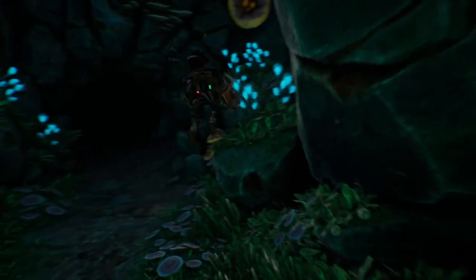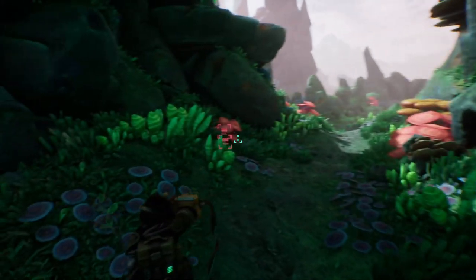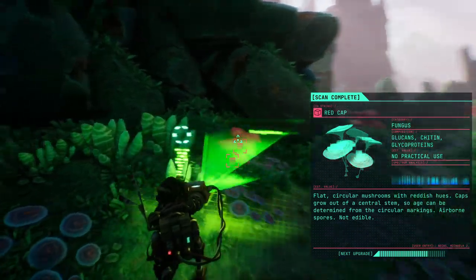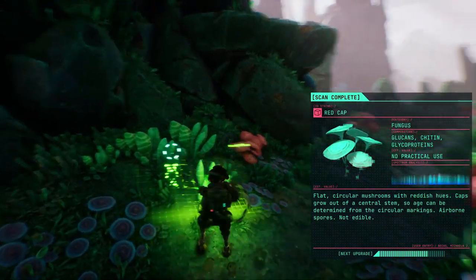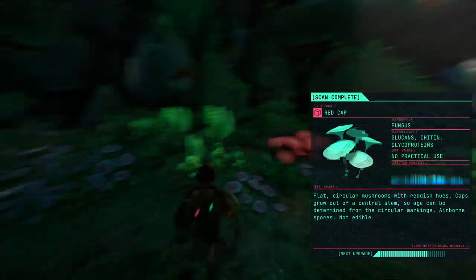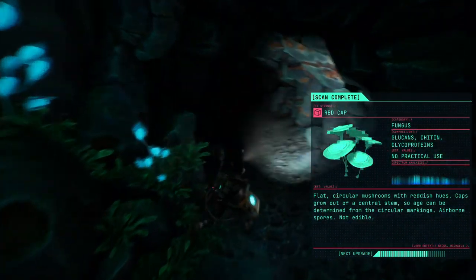All right, let us continue our journey in the Gunk. So we scanned this area out completely. How do we scan again? Q. Yeah, there you go. Well, what the hell? I never saw this DNA thing. Interesting. Anyway, I think we did everything we can here. So we go into the cave. Apparently it's a loading screen, so maybe I should have gone in here before I ended the last episode. But that's fine.